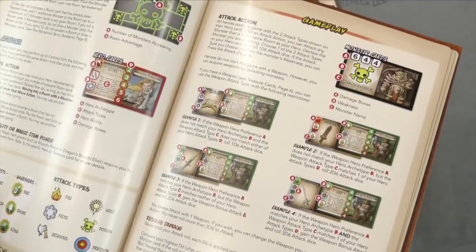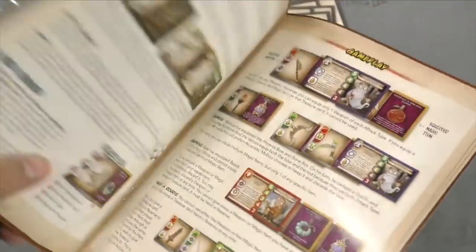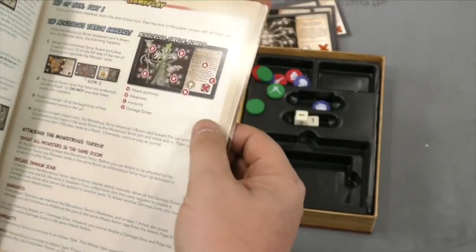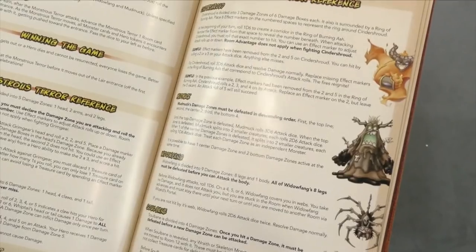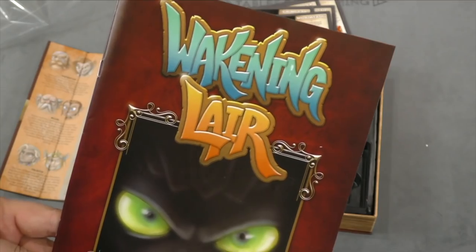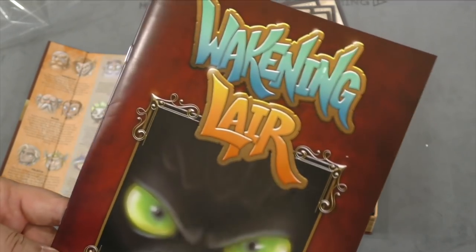Okay, you set up a big dungeon, you're gonna go attack a room and fight some monsters, and eventually get to the monstrous terror — that big board that we saw. Well, it sounds interesting, I hope it's fun — looks fun. That's Wakening Lair unboxing, I'm Tom Vassell, thanks for watching, see you next time.